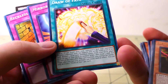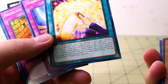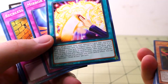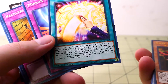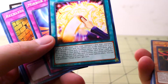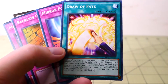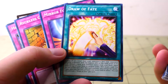Draw of Fate: If your life points are lower than your opponent's and your opponent controls a monster with the highest attack on the field, even if it's tied — reveal three cards with different names from your deck, place them on top of your deck in random order, then draw one card. For the rest of this turn after this card resolves, you cannot set spell or traps. Also, you can only activate one more card or effect. You can only activate one Draw of Fate per turn. So basically if you need the last three Exodia pieces, you can put those on top!